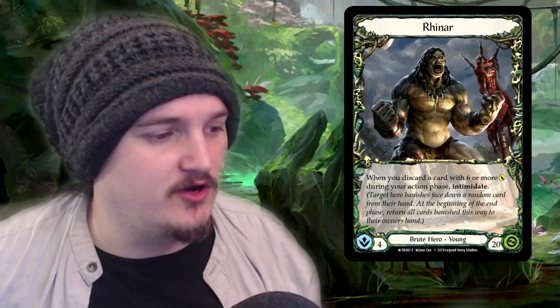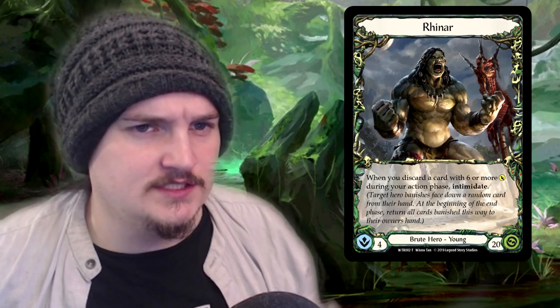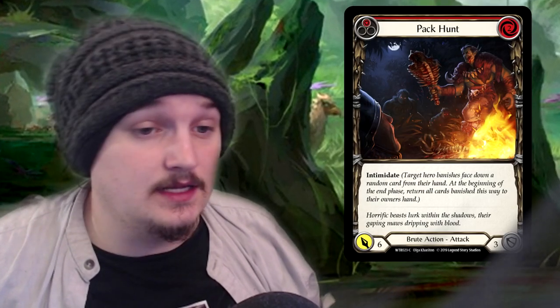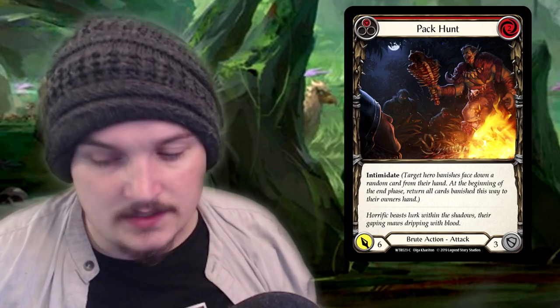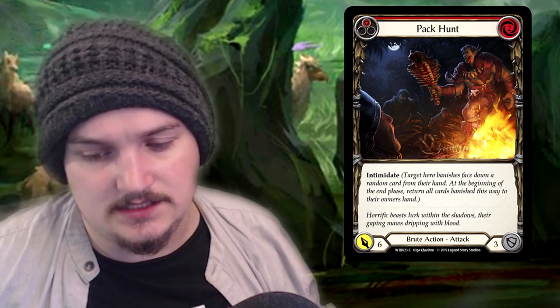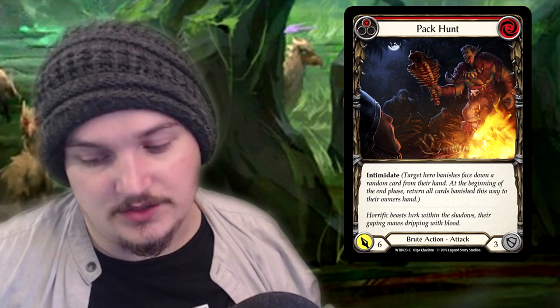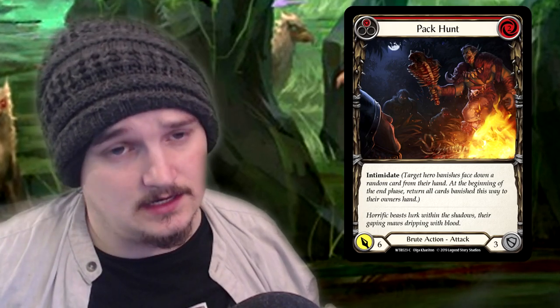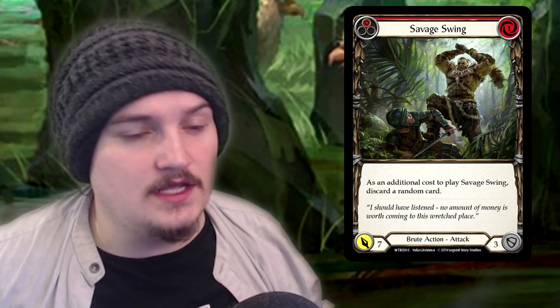Brute always sits in a really weird spot — a lot of people versing Brute don't know what to expect, and Brute has some strange versatility with the generic cards that work with it, though it always seems to sit on the back foot. The main cards you'll want to pick up are the red and yellow Pack Hunts. These cost two to play and come with Intimidate — hitting for five and six. You don't have to discard a card when you play them, which is very strong in sealed and draft, as you can pitch a two-cost and then play this while still having more cards in hand to defend with.